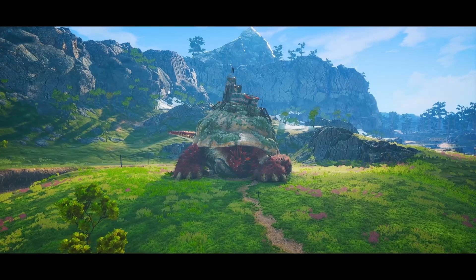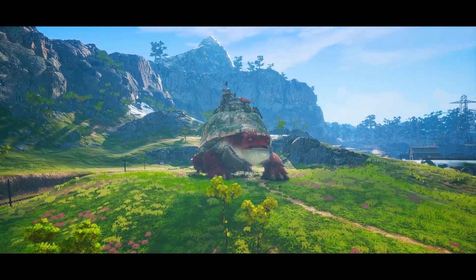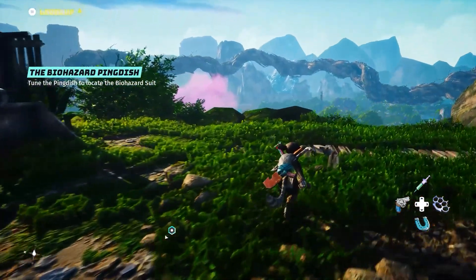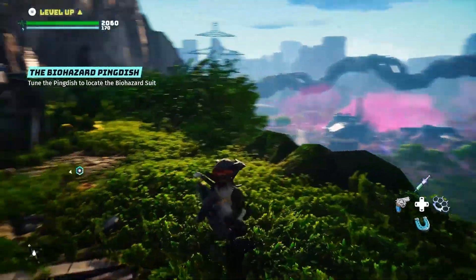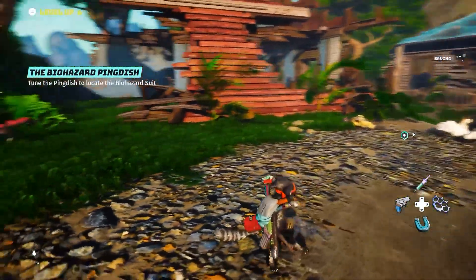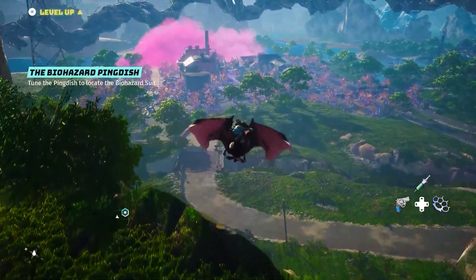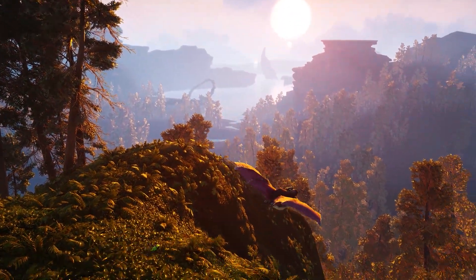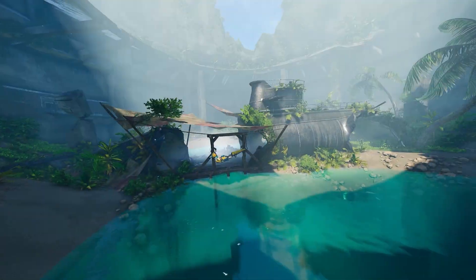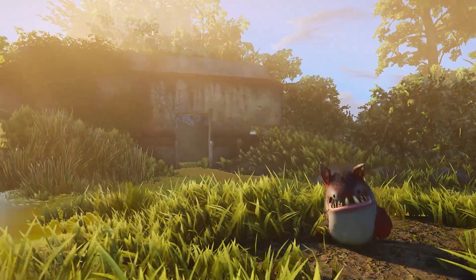There are two more mounts that are even more unique because they have their own dedicated slots in the radial menu. One is the bat mount, or the Bat Nam Nam — that's its full name — and it seems to be one of the few mounts that gives you access to flying, or at the very least gliding. We've seen quite a bit of gliding footage with this particular mount.